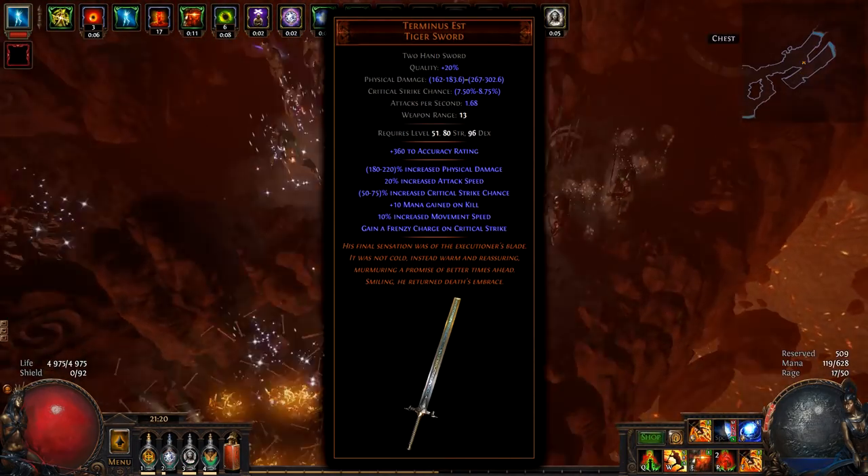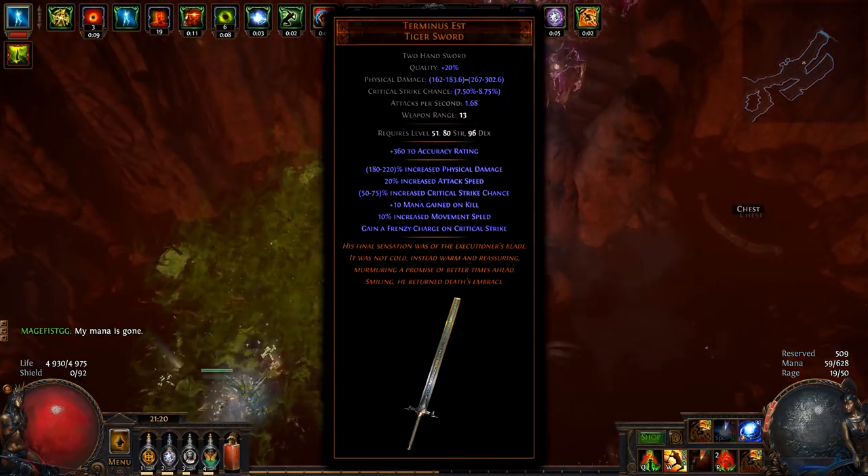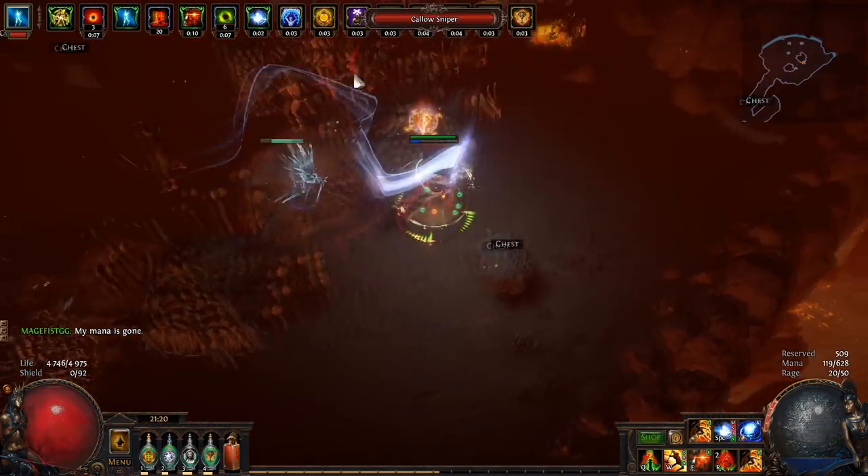Terminus Est provides Frenzy Charge Sustain plus huge critical strike — best budget melee unique weapon in the game.